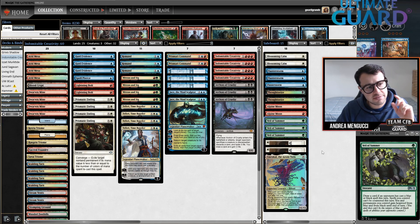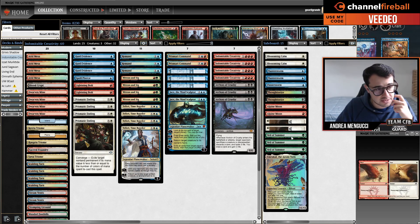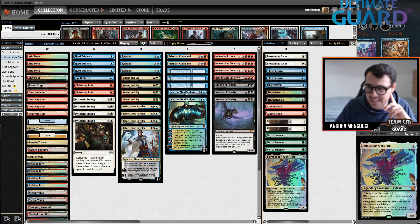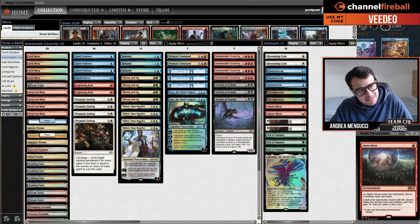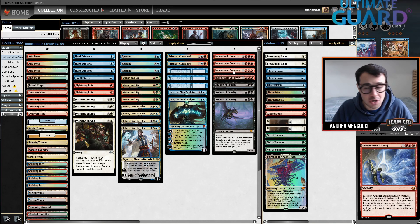In the sideboard there are three Veil of Summer, which has proven to be the card to sideboard in against Grixis Shadow. You have Emrakul, which you can bring in not only against Mill — you can add more threat density against control decks if you don't want Indomitable Creativity to be dead after you've drawn the Archons. And then some anti-burn, anti-cascade, anti-saga cards. Quite easy to explain sideboard. The core of the deck is the Creativity-Archon package — certainly a deck I'm going to be playing on my channel.